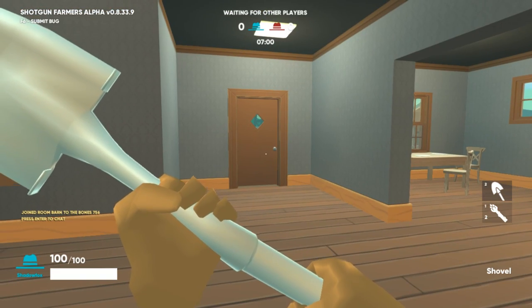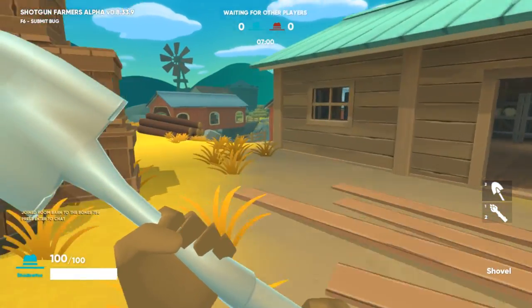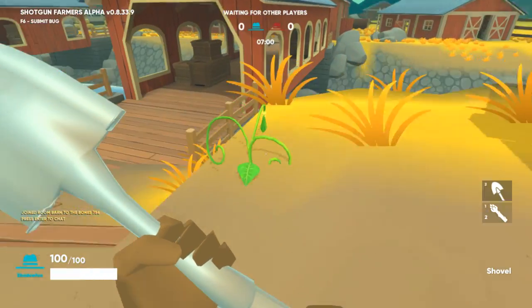The last weapon pickup location I'll show you on Riverside is the P-Stoll. Run out the front door and run past the first barn. On your right, the P-Stoll will be right in front of you.